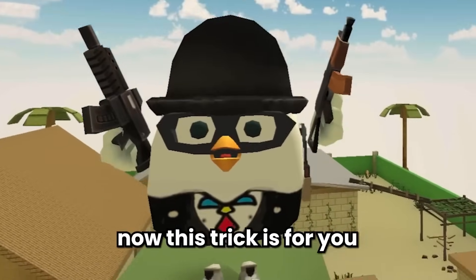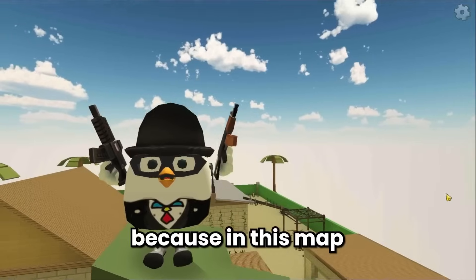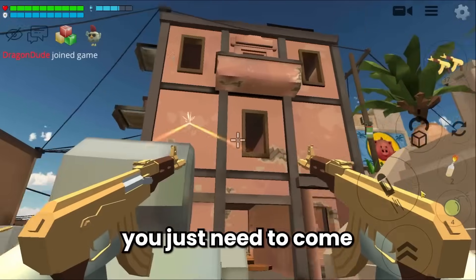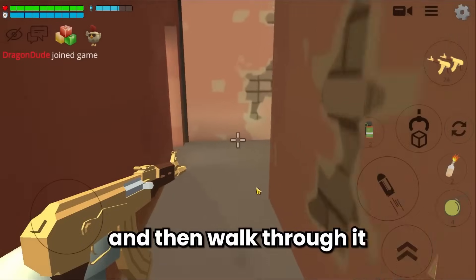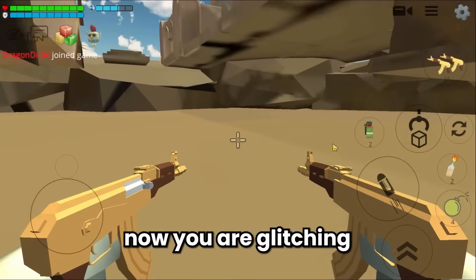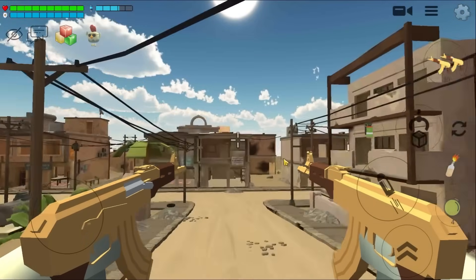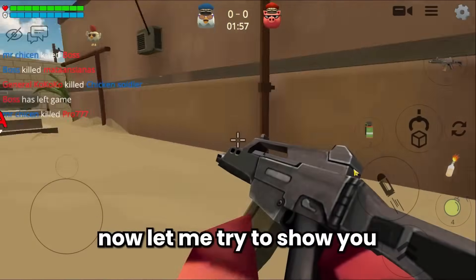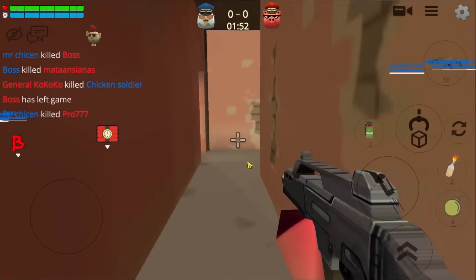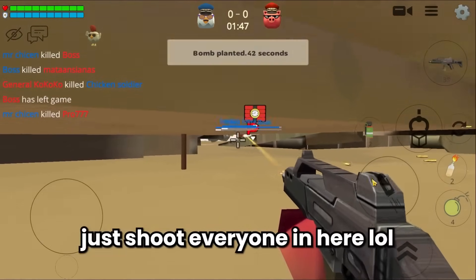Trick three: this trick lets you always win the bomb mission. In this map you can glitch under the map and shoot everyone. Come into this red house, walk through it until you find the hole — now you are glitching under the map! In an actual game, just walk into this house and shoot everyone.